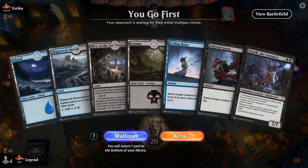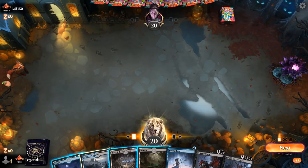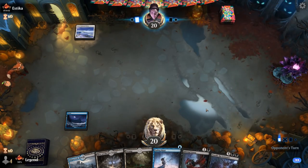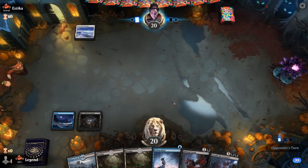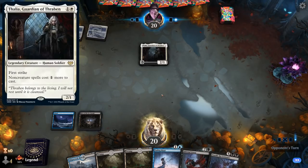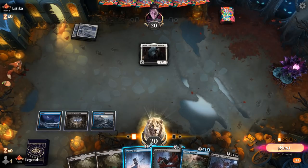Alright, we're on the play with a fine hand — better against a creature deck than a control deck with 2 early interactive spells. I'll play Island turn 1 in case we need to Fading Hope, turn 2 Hive, turn 3 Shipwreck Marsh. Turn 1 Snow-Covered Plains is promising, so probably a White Weenie deck. Thalia is quite good against us, probably going to have to Infernal Grasp it, but we've got our Sludge combo going here.